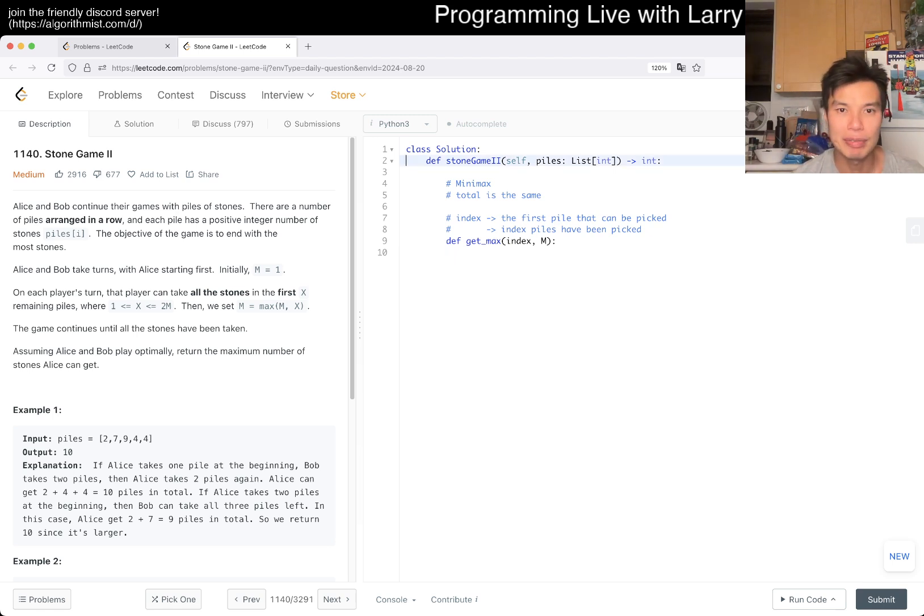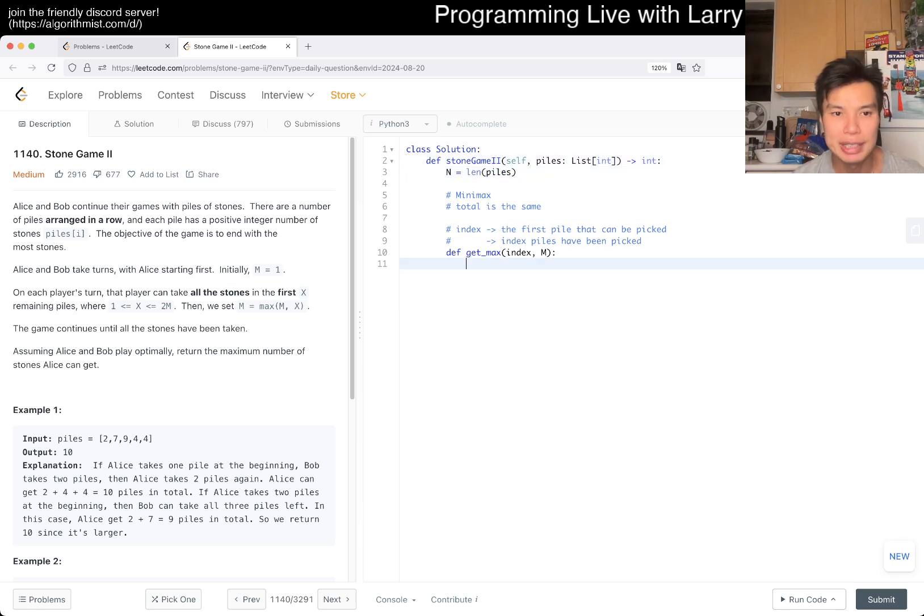N is equal to length of piles. If index is equal to N, then we return zero because we're done - there are no more piles. And then now we can just brute force this X. I'm going to call it I though. From 1 to 2 times M plus 1. It may be stones taken. Then you add it, and of course you can also use prefix sum on this, but it's not as necessary because you're doing this loop anyway.